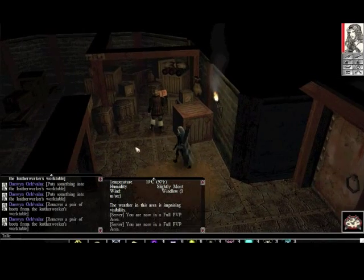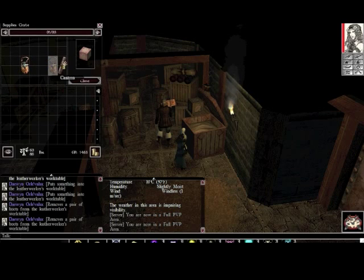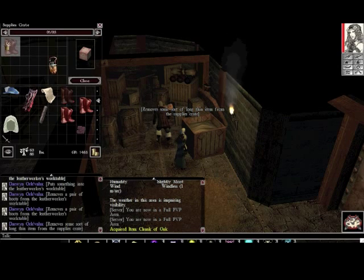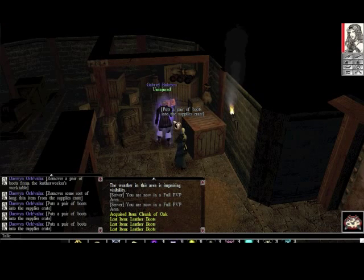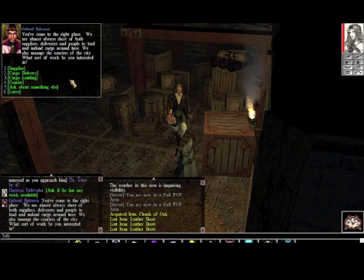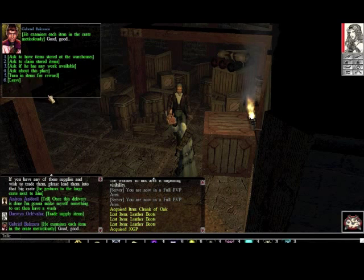For the final step, we've come to the warehouse in the warehouse district. We are going to place these leather boots into the supply crate, then we speak with Gabriel and ask if he has any work available. He lists the work — we want supplier. We can see he wants ten pairs of boots today for ten gold pieces each. We've got three in there so he'll want seven more. We click trade supply items, and he's paid us thirty gold pieces for our leatherworking practice.